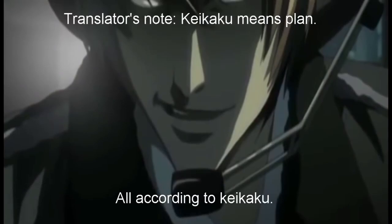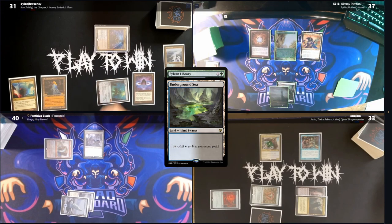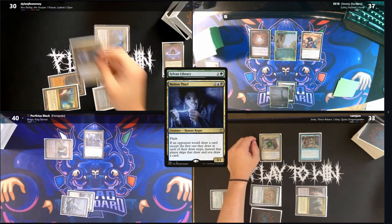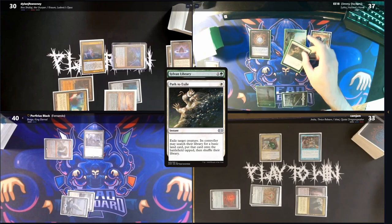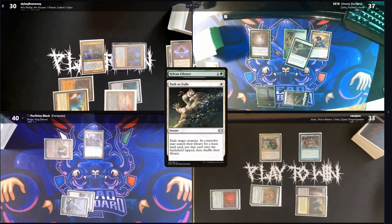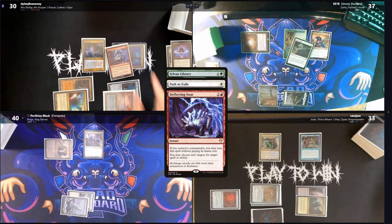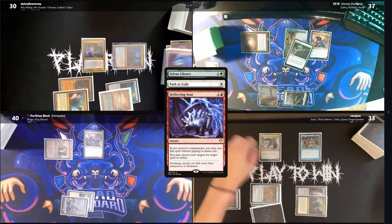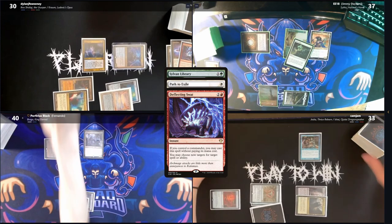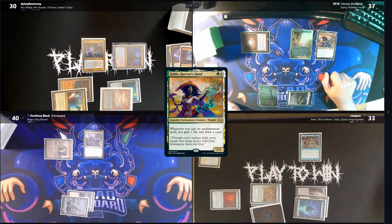Jimmy triggers his Sylvan Library, but in response Dylan cracks his fetch for an Underground Sea and uses his Lotus Petal to cast Notion Thief. Cam gets both a draw and another counter on Ishai. The Thief resolves, but Jimmy tries to remove it with a Path to Exile. Things go amiss as Dylan casts a Deflecting Swat to redirect the Path onto Ishai. Jimmy fetches a basic land and unfortunately doesn't end up using his Sylvan.